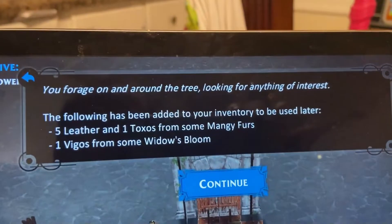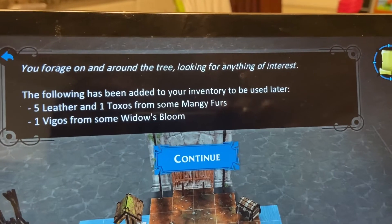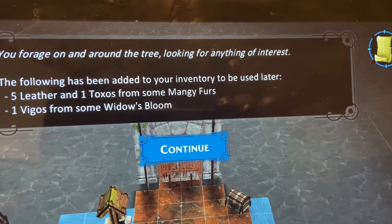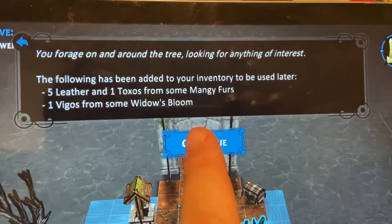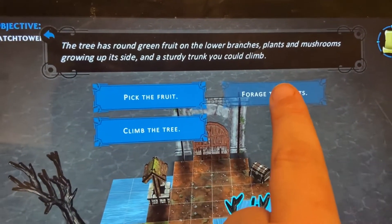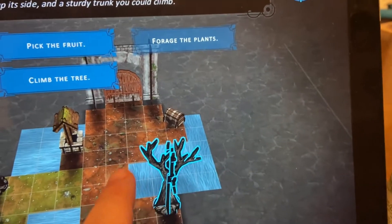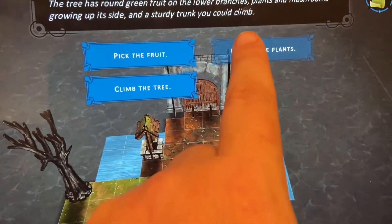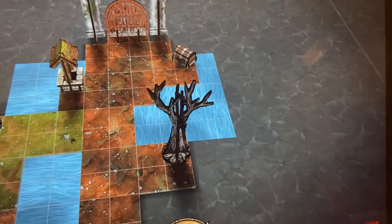We forage around the tree. The following has been added to inventory: five leather and one toxos from some moldy baubles, one vigos from some widow's bloom. No idea what these are for yet, but there's a crafting element to this game so we got some materials. Once one character forages it's darkened out - you can't forage again with the same character, and once one character does it, it's done. It's one per character; once done, nobody else can do it.